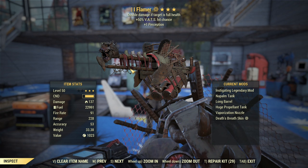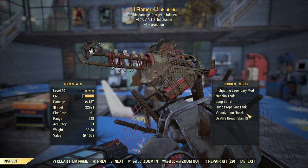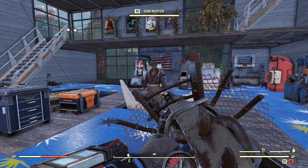Let me explain. First, it is related to the Vaporization Nozzle. As of now, still on the live game version, whenever you log into a new server, you probably swap the barrel to short and back to long again to restore the range on the flamer with Vaporization Nozzle. Otherwise, if you don't do that, you end up with a situation like this one.